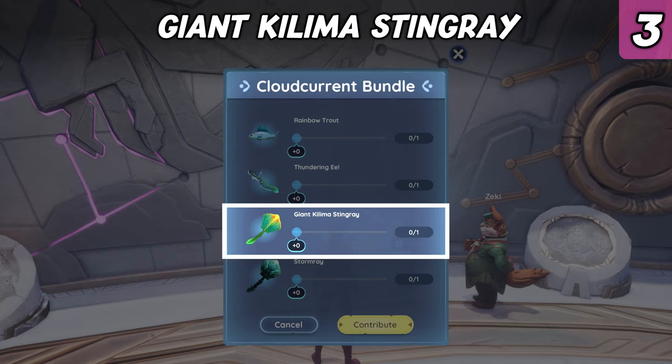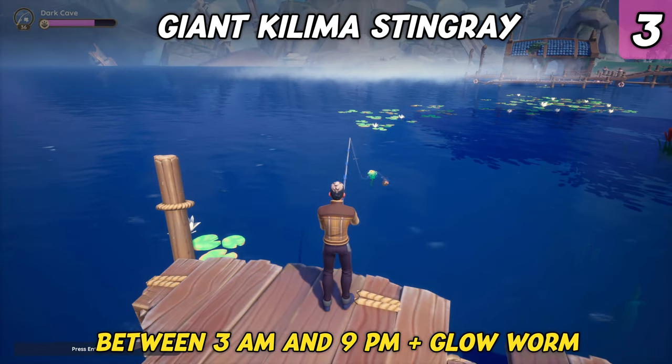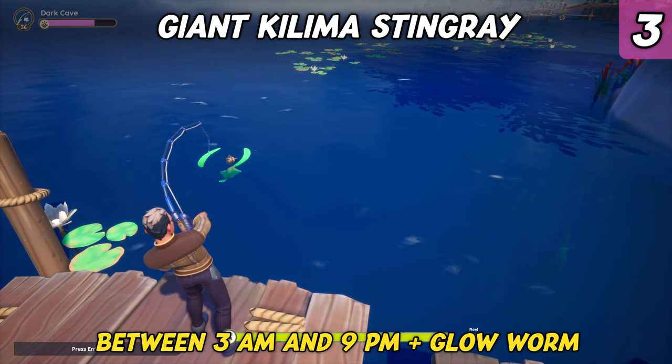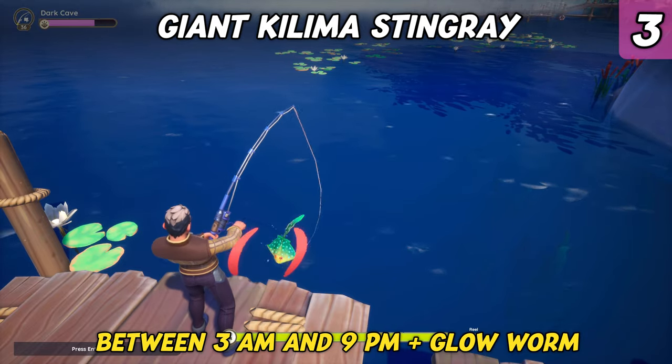Another fish that can be caught in Kilima is the Giant Kiliman Stingray. It's an epic fish that can be found in the lake which includes the Fisherman's Lagoon and the entire shoreline. The Giant Kiliman Stingray requires a glow worm as bait and can only be caught during the morning, day and evening.